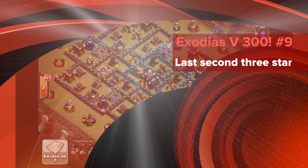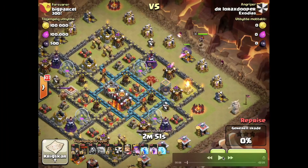This is the final three-star from the war against 300 of Exodius. The attack is golem lava loon - one golem, two wizards to make sure things go straight. He'll let the golem direct fire, drop some wall breakers when it's clear and they're focused on the golem, open up the pocket, kill the queen, try to kill two ADs, and maybe go for the inferno. Then lava the rest of the base - fairly close ADs.